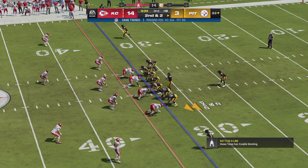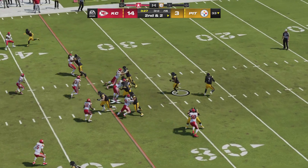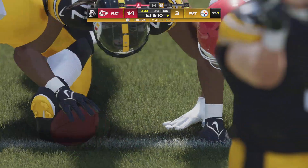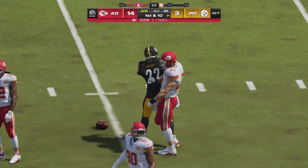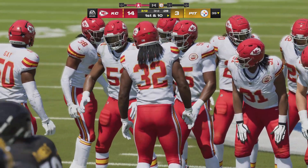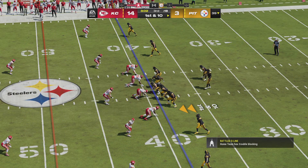Second and two from the 33 — another carry for Harris, and he'll get it out near the 40, to the 39. Seven yards there and a first down. Second and two is prime time for a gamble — open up the playbook, go play-action, toss it deep — but in this situation, give it to your back and let him pick up the first down, keep the sticks moving.